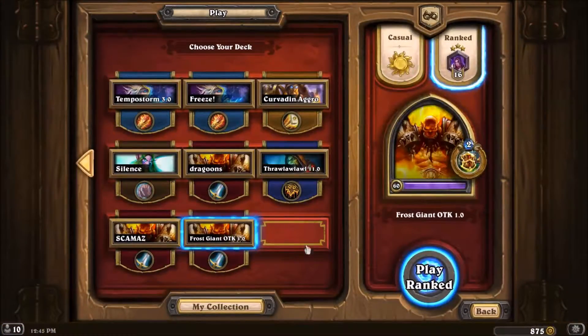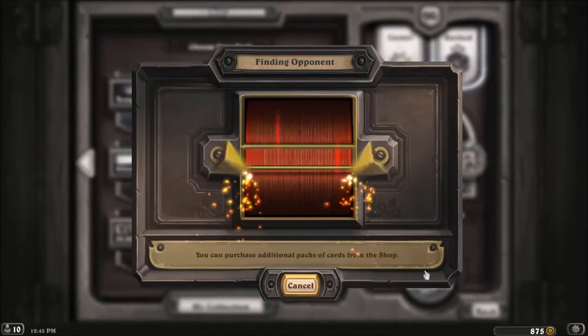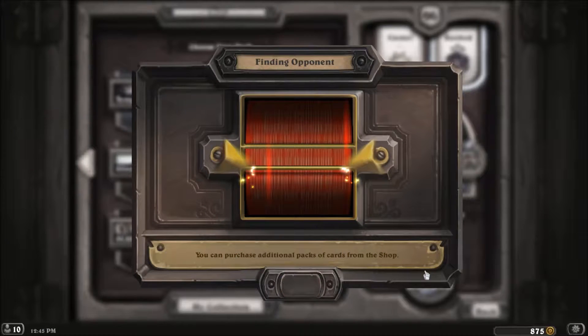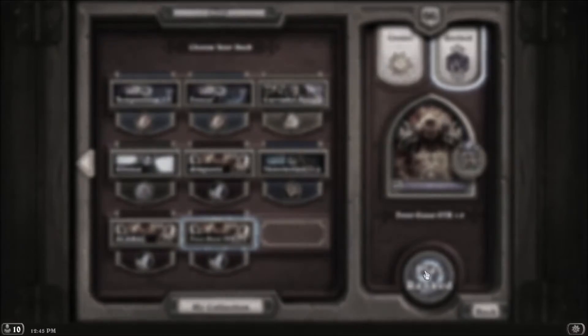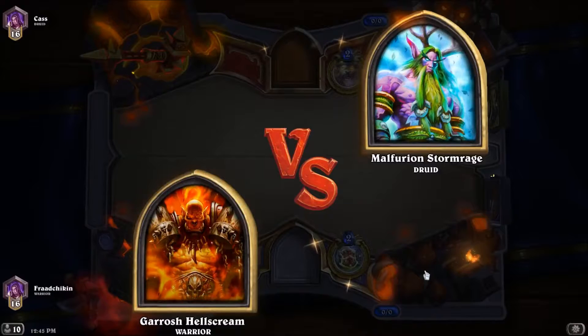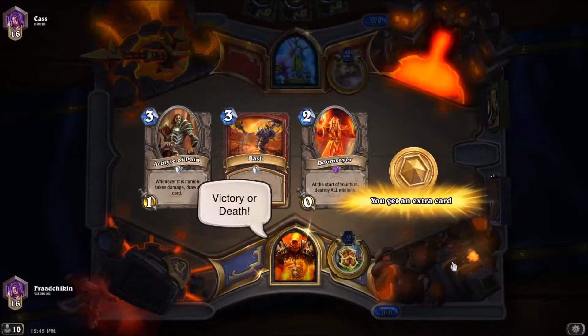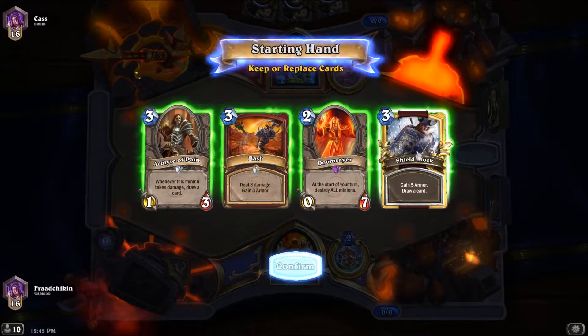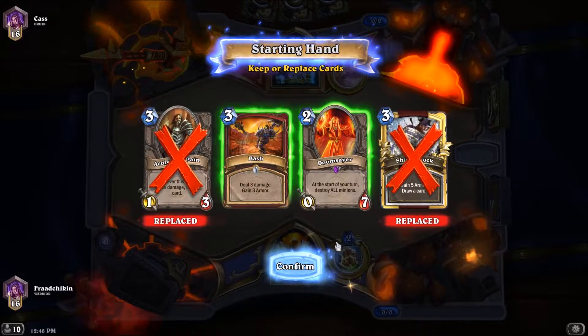If you're facing a fatigue deck like Fatigue Warrior and they have like 10,000 armor, just use Elise — use the Golden Monkey after you use your combo of course, because you don't want to waste the combo on random legendaries. And we're using the legend card back to show these dumpster noobs that we're not some random dumpster trash deck builder just trying to inspire.